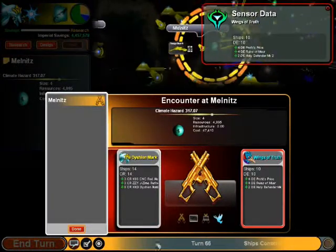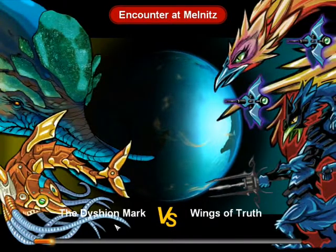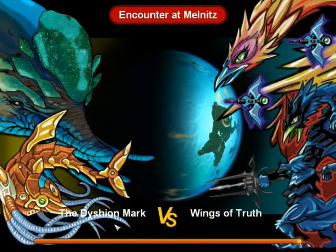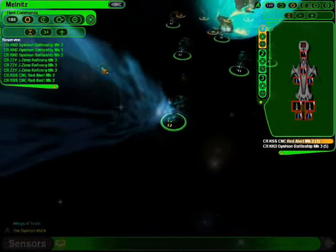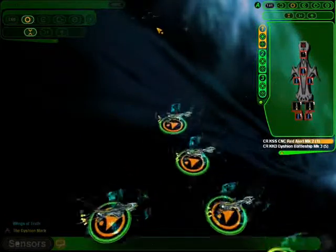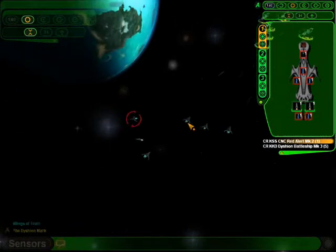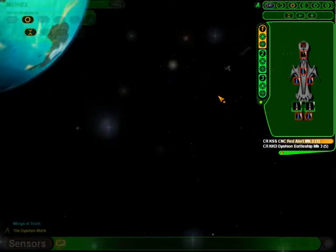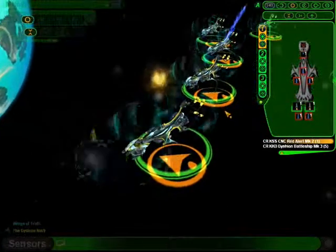Cruisers versus destroyers - yeah, go for it. It should be easy, I say it should be. The Moragai are generally quite stubborn in their ways. What's this? Here's one of those drones - there was one of those drones earlier. They're tough to catch - they're little tiny ships that fly around and shoot at you.